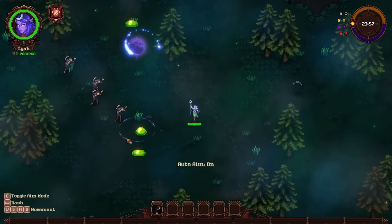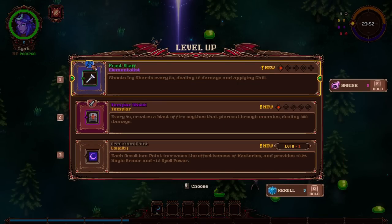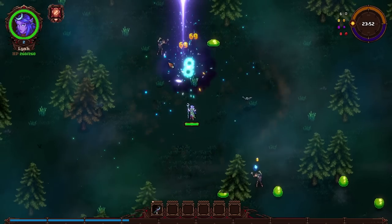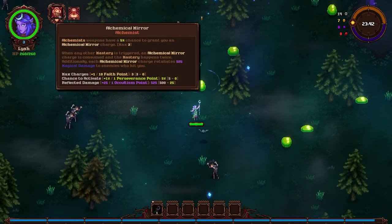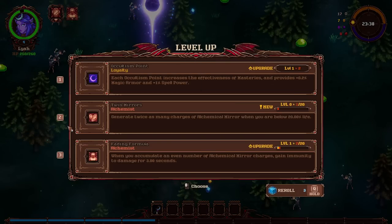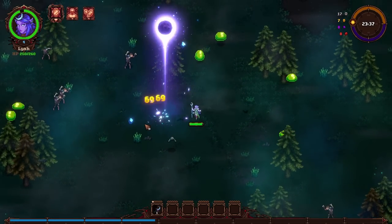We're still looking for the Thunderstaff, that's a one. We're just dropping the freaking moon on them. We could go Elementalist. Why don't I banish the Templar Shield? We've tried that. I'm just going to go for the Occultism point for now. When you accumulate Alchemical Mirror Charges, gain immunity to damage for a little while. Weapons have a 5% chance to grant a Mirror Charge. When any mastery is triggered, an Alchemical Mirror Charge is consumed and the mastery happens twice. Twin Mirrors — generate twice as many when you're low on HP, gain immunity. Then I can keep working on Occultism.